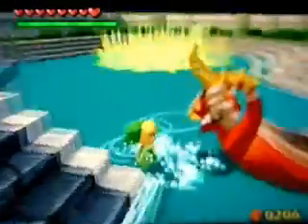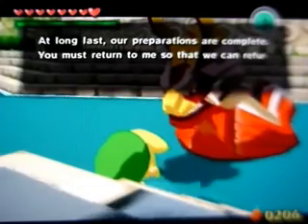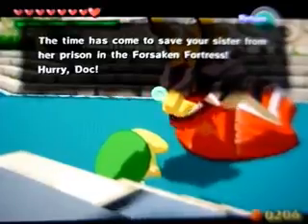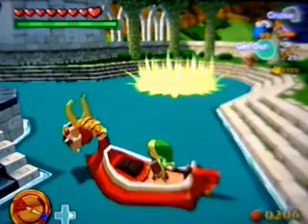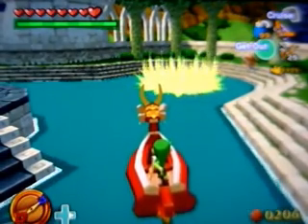The boat's going to save — at long last your preparations are complete. You must return to me so that we can return. The time has come to save your sister from her prison in the Forsaken Fortress. So now we're going back — join us next time when we set sail. Nintendo Boss is signing out — see you guys!